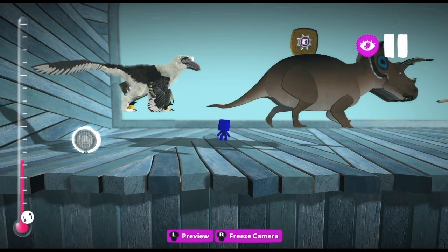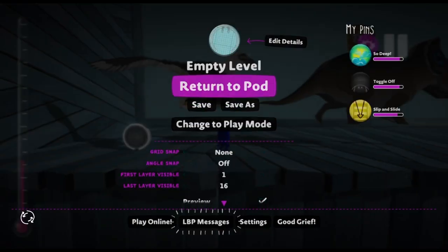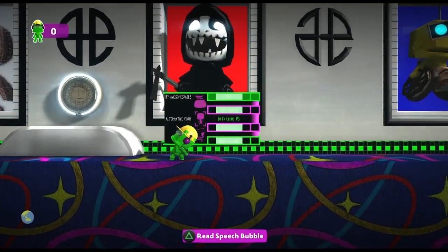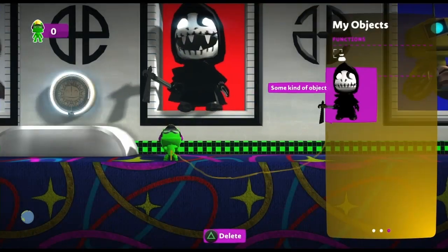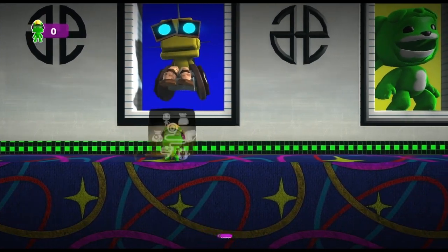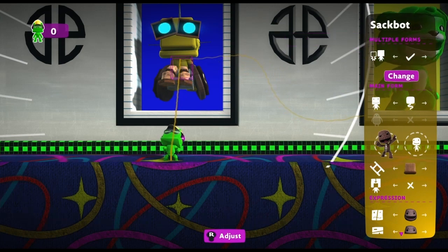And that is how you steal an object. Now this here is how you steal a sack bot. What you do is you just switch to the alternative form again and then you just save the costume like that. And let's say the costume that you want to steal has a ton of DLC that you don't even have — what you do is you just do this.